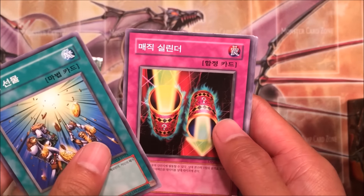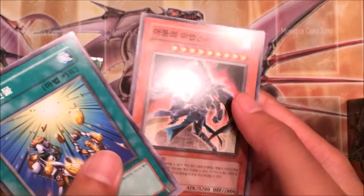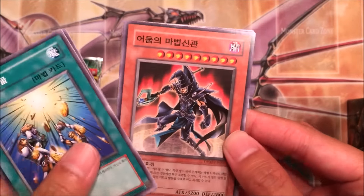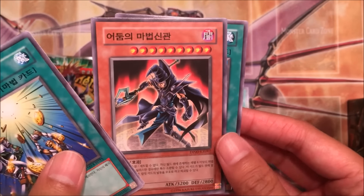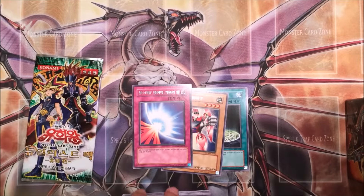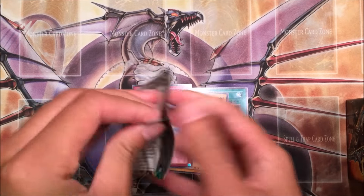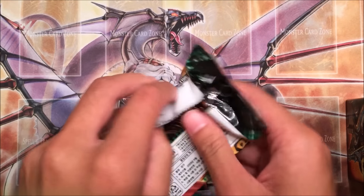Alright, Card of Sanctity again. Magical Cylinder. Mirror Force as a rare — not bad. Source of Dark Magic. Oh my gosh, this was a card I always believed should have been like super holographic or something. And Colonization. We got Source of Dark Magic in the movie pack as a common, and I was like, as a kid, this doesn't look like it should be a common.